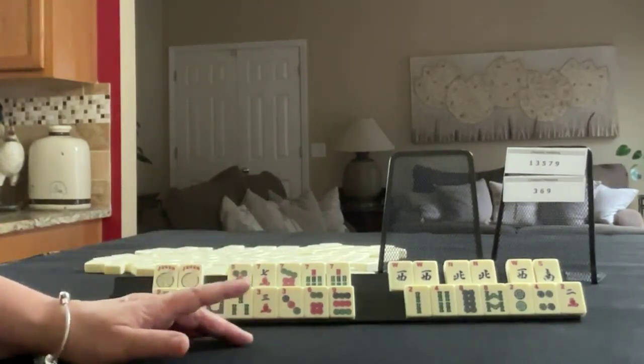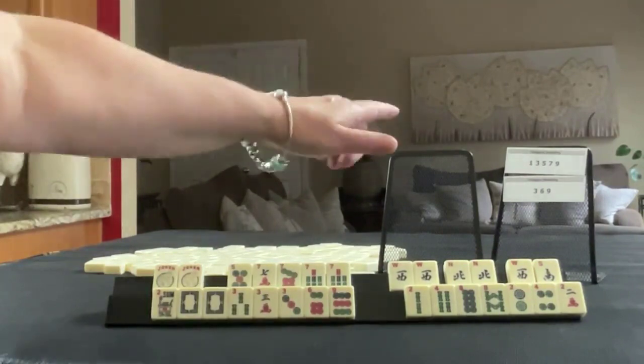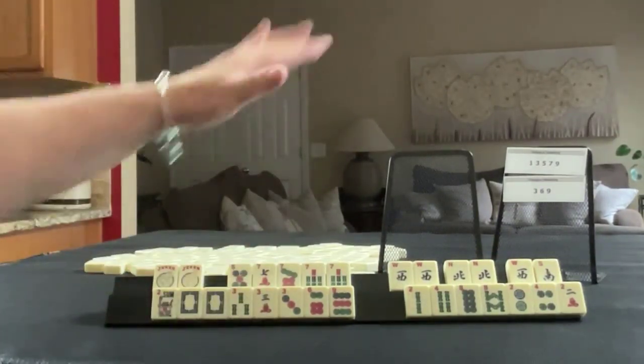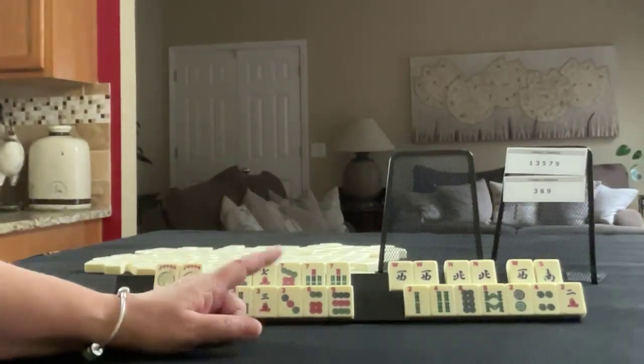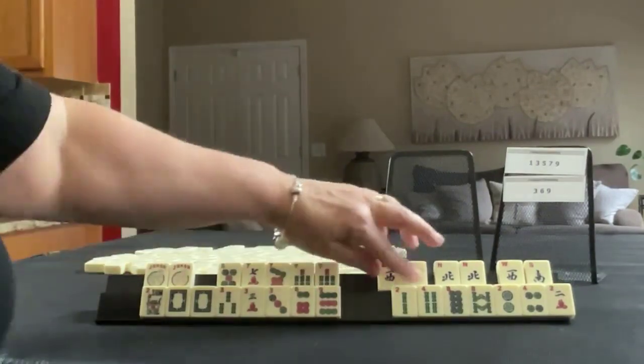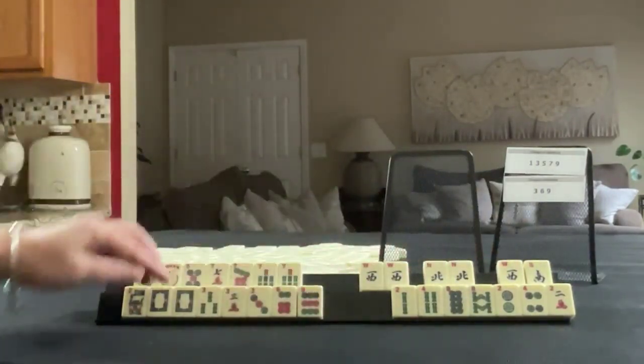If you're playing in a special event and they have categories like this together — three, six, nine and one, three, five — try to force them separately if you can. Same with two, four, six, eight and a year hand. So look at all these tiles that we have here. Let's see how we could do this.